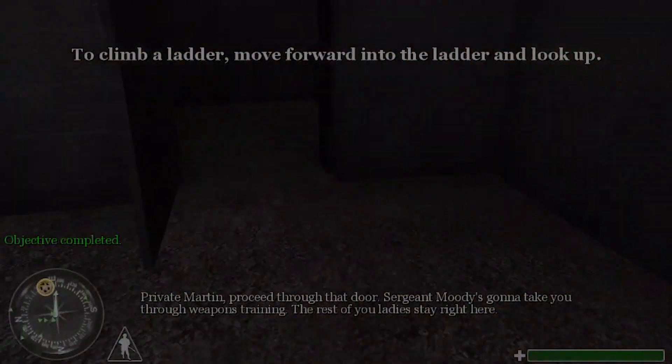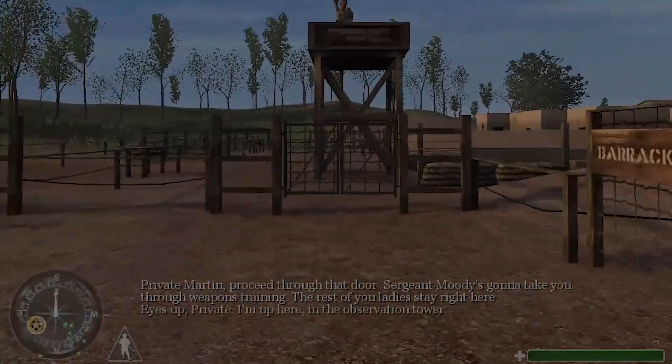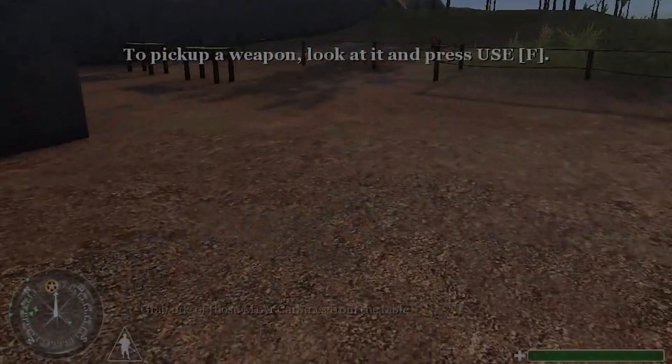Private Martin, proceed through that door. Sergeant Moody's gonna take you through weapons training. The rest of you ladies, stay right here. I'm up here in the observation tower. Grab one of those M1A1 carbines from the table.